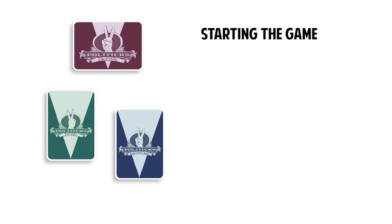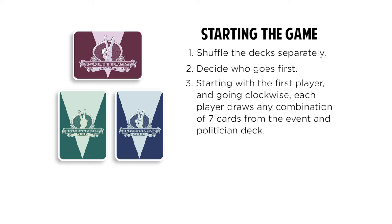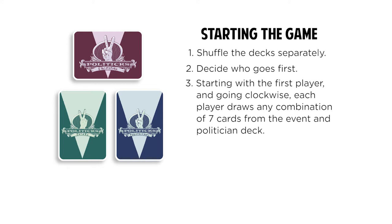To start the game, we shuffle the three decks separately and put them face down on the table. After deciding who will start, each player draws seven cards in any combination from the event and politician decks. For instance, you may choose to draw three events and four politicians, or a less balanced hand of six events and one politician, or even a crazy hand of just seven politicians.